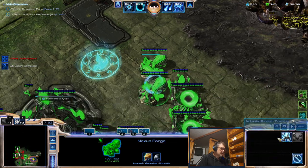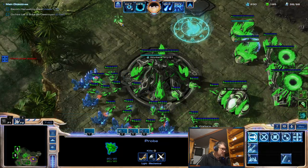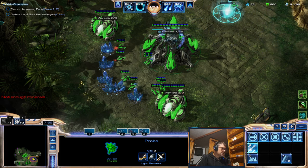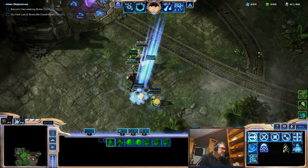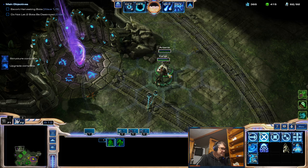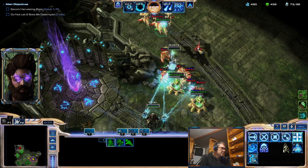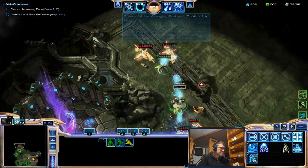Okay, fourth upgrade - this is the second one. I need some pylons there. Gas is most important. I'll get Rohana. Karax will grab some stuff which will be pretty good. Less avenger.